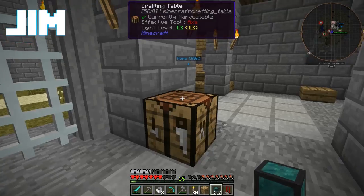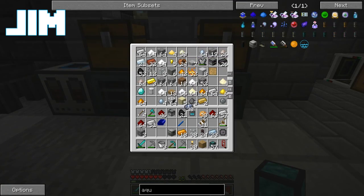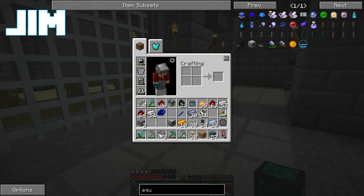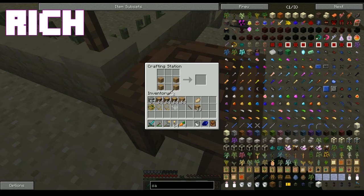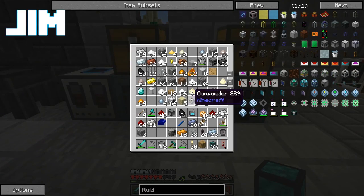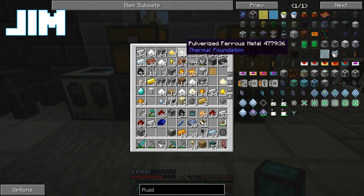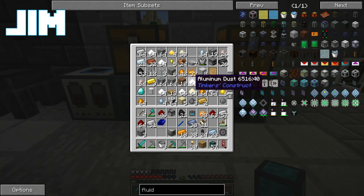Aqueous Accumulator. Need some Fluiducts too? Yeah, shouldn't need too many, but I will need some. What am I looking for here? Hardened Fluiduct Opaque is... Invar actually. I have some somewhere. If I don't have some, I can make some because I have the stuff to make it. We have the technology. We do, but I thought that we had already made some.